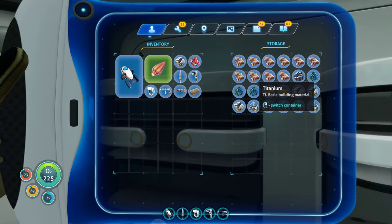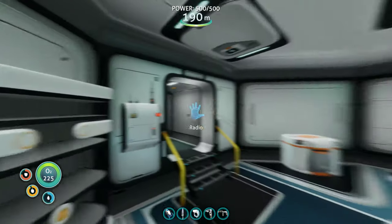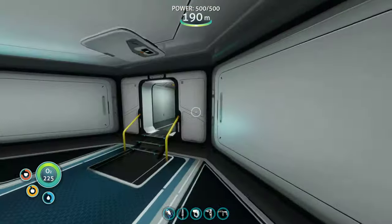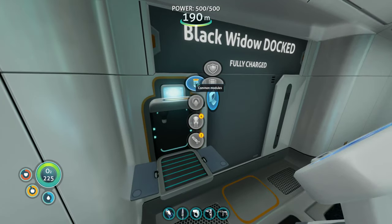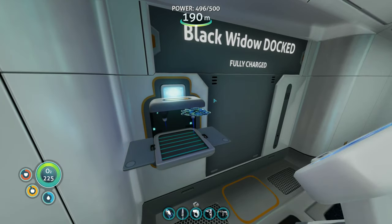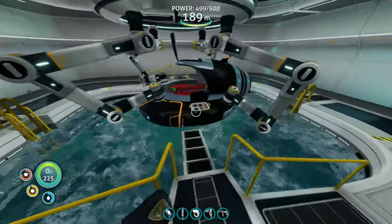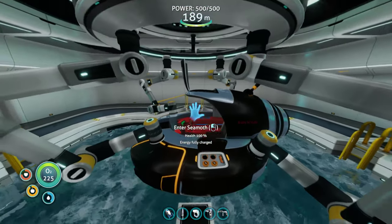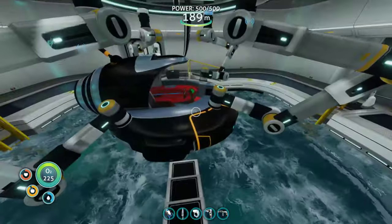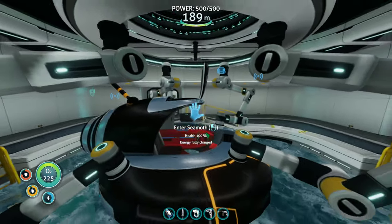So that's what we need to do — we can take our last three titaniums and use that to make a storage module. Perfect! And that will be very quick. Already done. There we go. It's there on the other side, I think. Yep, so we've got 16 more slots.